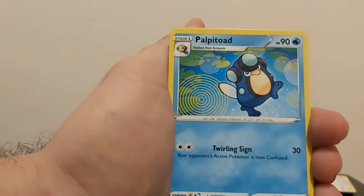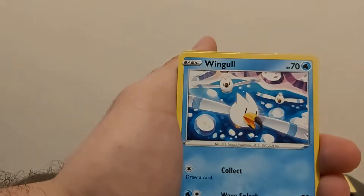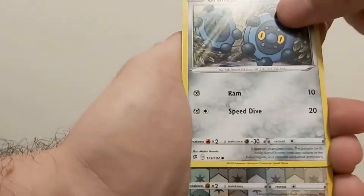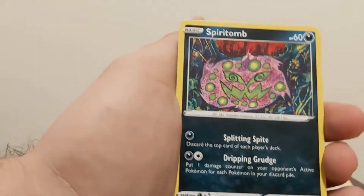Trish Trevel. Phalanx. Palpatoad. Well-pillared. Nosepass. Mingling. Phantom. Bronzor. Skrovit. And a Speartomb. Non-holographic.